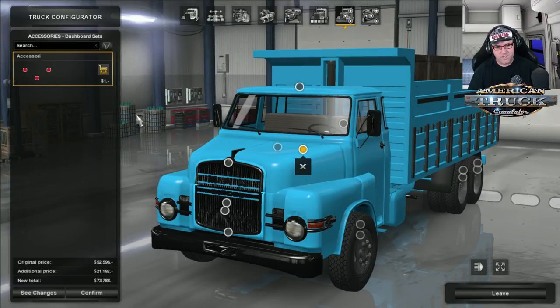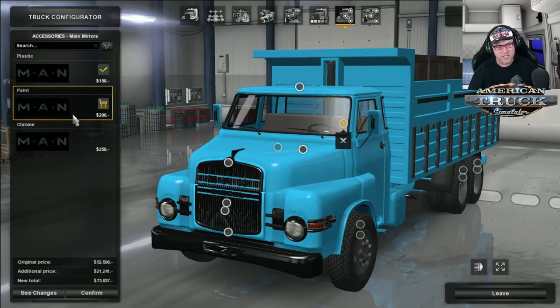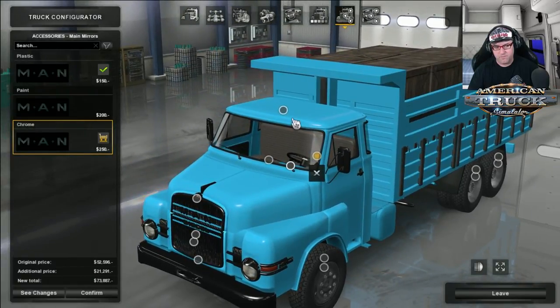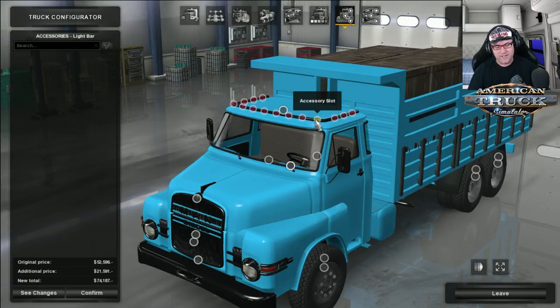Over to the dashboard — you've got dashboard slots which, when we have a look inside, you'll see they're in a funny spot. There's the inside section for bags, notebooks, and accessories. And then we've got the main mirrors. You can change the main mirrors to painted, chrome, or plastic. I'm going to choose chrome — I definitely think they look better as chrome. Up the top is a light bar, however there's a slight problem — the light bar doesn't have any accessories to put in there yet. Hopefully that'll come soon.